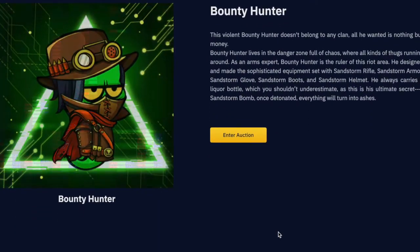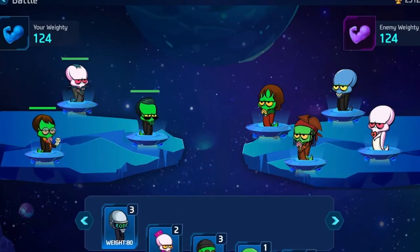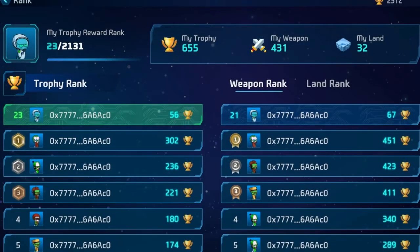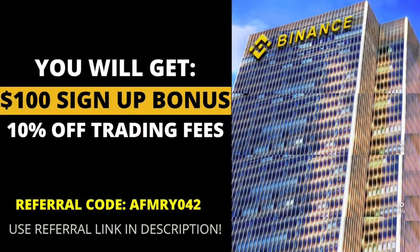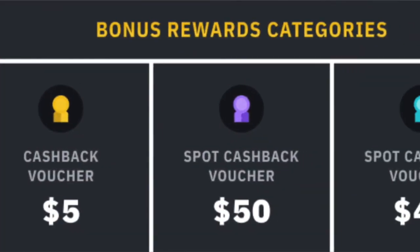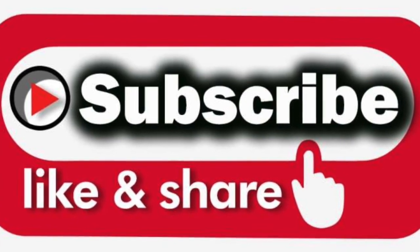Being able to withdraw your IGO NFT drops is very crucial because it shows that Binance is providing the foundation for a gaming metaverse that connects high-quality blockchain games and NFT assets to the largest and most passionate crypto community in the world, and that is simply amazing. If you would like to participate in any of the upcoming Binance NFT IGOs, click the link in the description box below. If you don't have a Binance account yet, click on my referral link in the description to create your account — you'll get a $100 sign-up bonus, and 10% off your trading fees when you start trading on Binance. Thank you for watching and God bless your hustle.